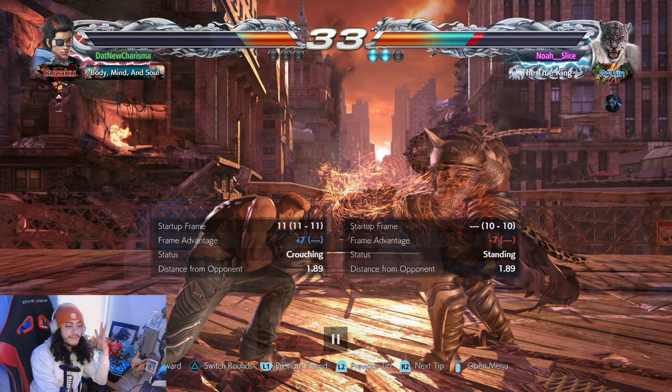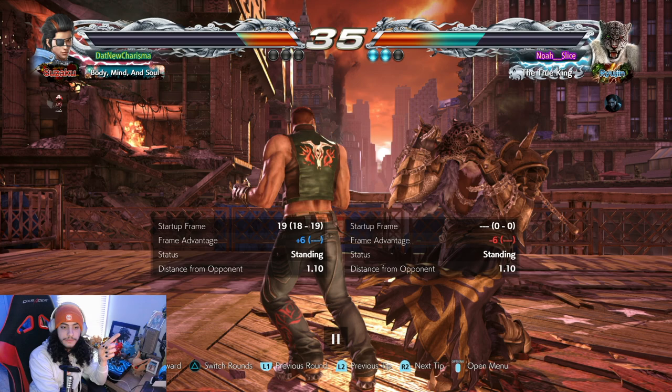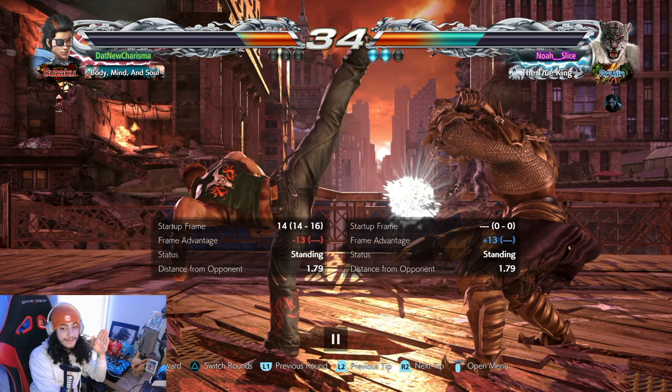Certain characters have certain moves you just have to be aware of constantly. When Hwoarang has his back turned, you just have to be aware of back 3. Right there — easy setup, plus 6 frames, leaves a lot of room. Don't attack when you get hit with that move. That running move or forward-forward 3, I'm not sure — it's minus 13. So you just do a back 1,2. Standing back 3 on Hwoarang is punishable — I could have gotten a better punish but the pushback messed me up.